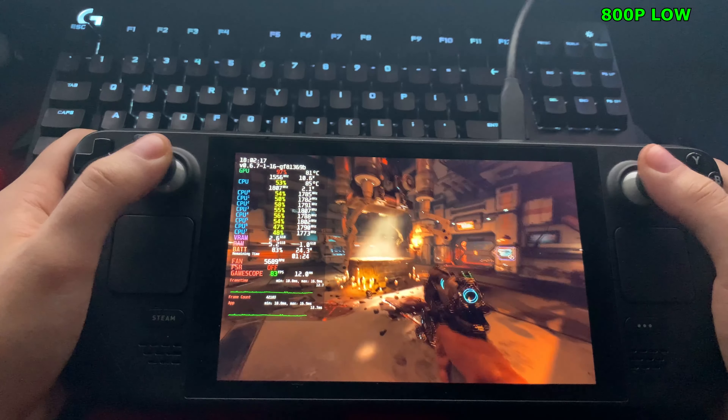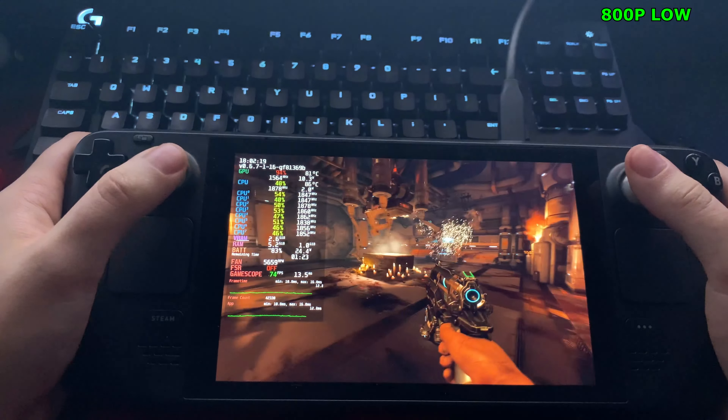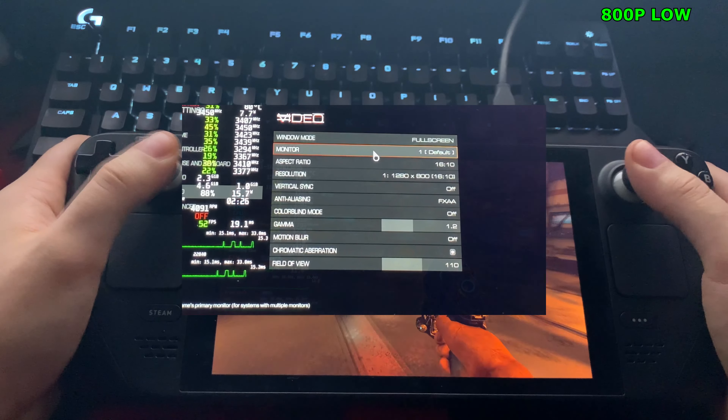Today we're going to be doing a video on Doom 2016 using the Steam Deck. We're going to be running the game at native resolution of 800p, and we're going to be starting it off at the lowest settings.